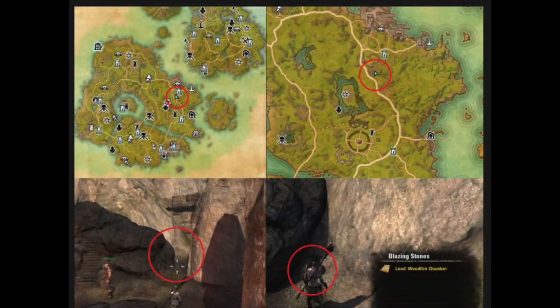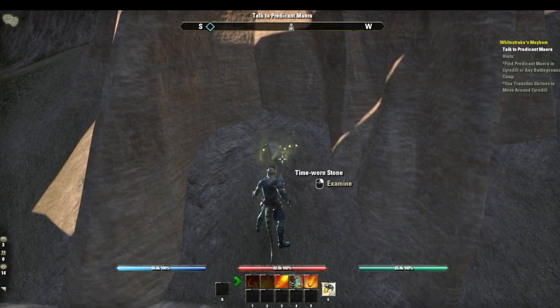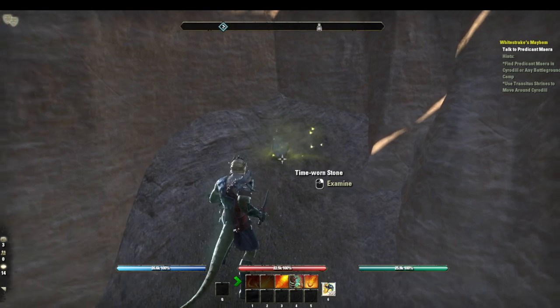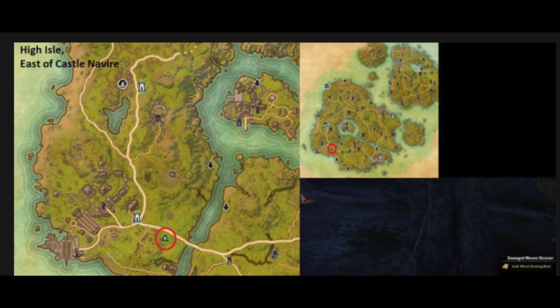Number nine is the wood fire chamber. This is in a small druid settlement close to the Dufort Shipyard wayshrine. The lead is on a blazing lava stone just right of the stairs. The tenth and final lead is the woven straining bowl. This is just east of Castle Nevere in a little bowl next to a tree close to the road.